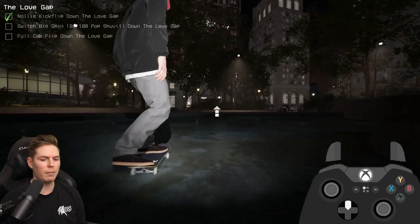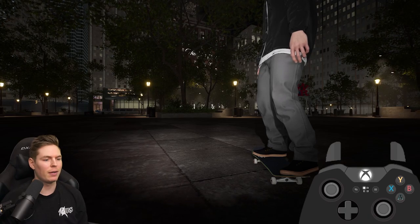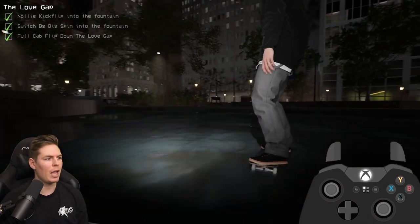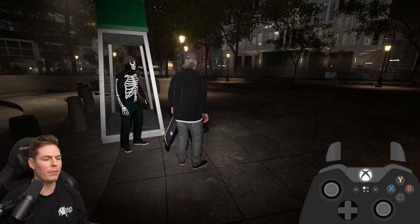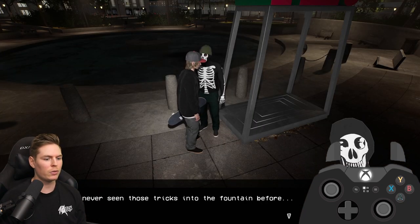There you go — you get the first nollie flip. I technically did a bigger spin there but the game doesn't have to know. And full cab flip. Usually Ribs Man is supposed to show up only when it's 11 PM — if it's not 11 PM he won't even be here. So once you finish all three tricks, just go and talk to him.